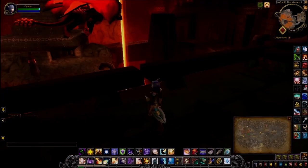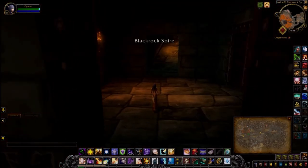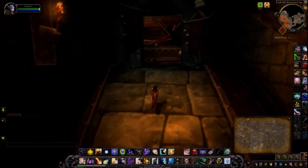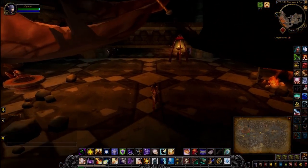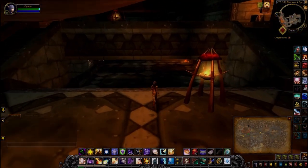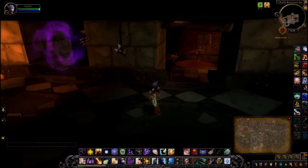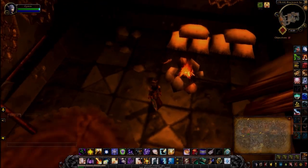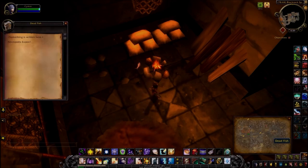Now I'm in the Black Rock Spire — I've flown myself directly onto this balcony. These were the old entrances to Upper and Lower Black Rock Spire. Since they've taken the original portal away, come down here, run down this ramp, and that's the portal to Lower Black Rock. Run into this room and there's a little dead fish by the campfire. Necropolis X-Boss.